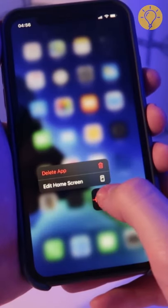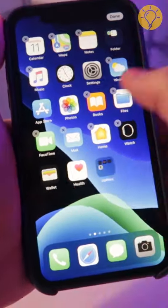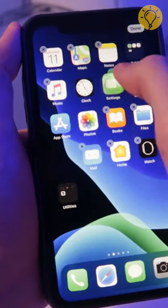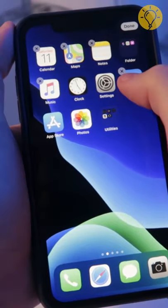Do keep your home screen as tidy as possible. When it's cluttered, your device struggles to load all the stuff in one place. It puts unnecessary stress on the hardware, which slows the phone down.